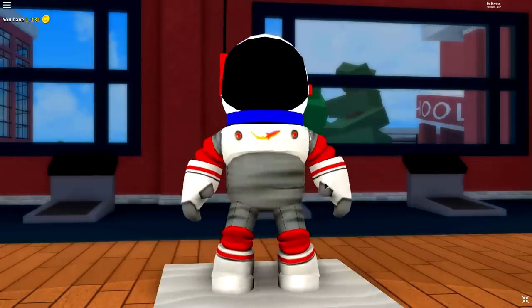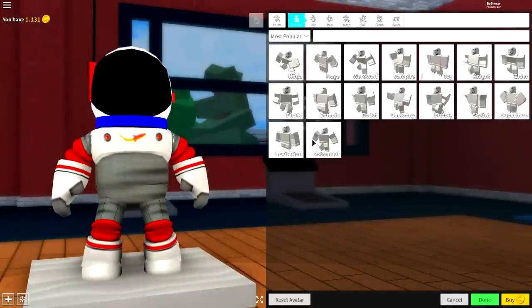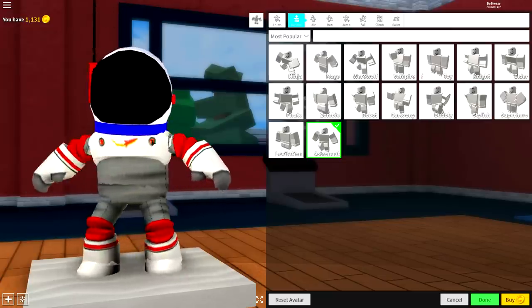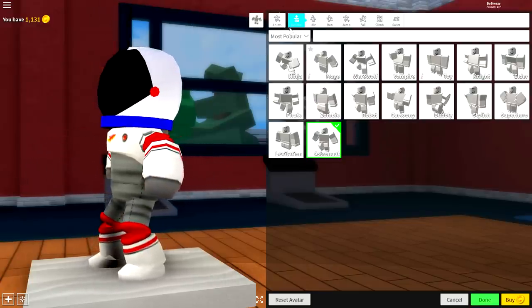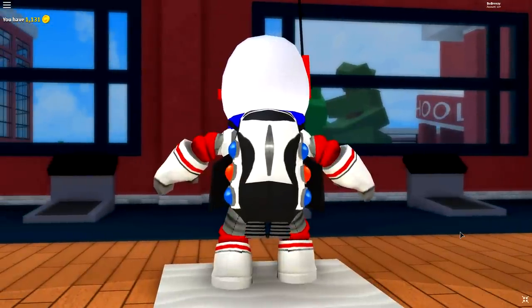He is a cool looking spaceman if I do say so myself. But I do recommend coming to the animation selection and equipping the astronaut animation — it makes you float and look really cool. Once you've done that guys, alternatively you could add whatever you want. You could add a jetpack like that — as you can see I have a cool little jetpack on.